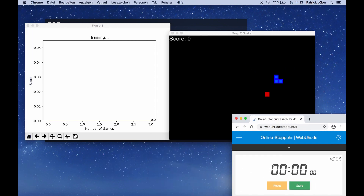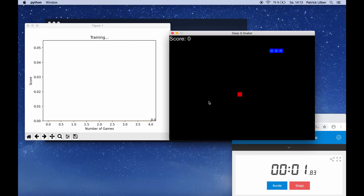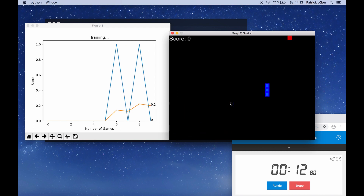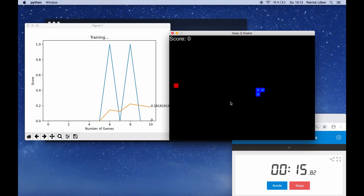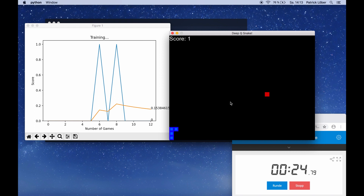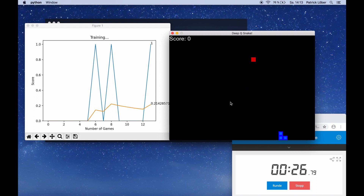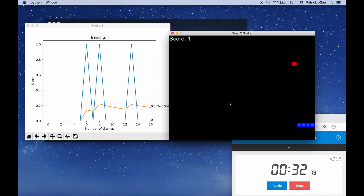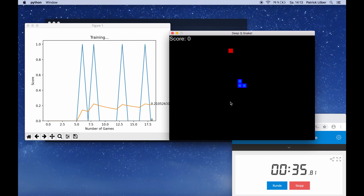I'll also start a stopwatch so you can see this is happening live. At this point our snake knows absolutely nothing about the game — it's only aware of the environment and tries to make more or less random moves. But with each move, and especially with each game, it learns more and more and should get better and better. The first few games you won't see a lot of improvement, but that's absolutely normal. It takes around 80 to 100 games until our AI has a good game strategy.